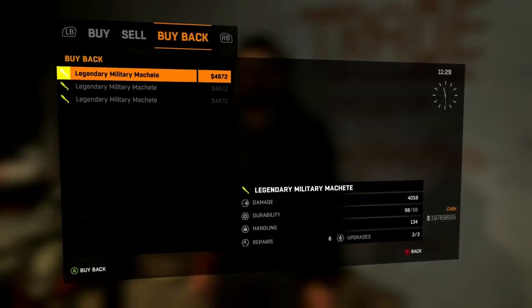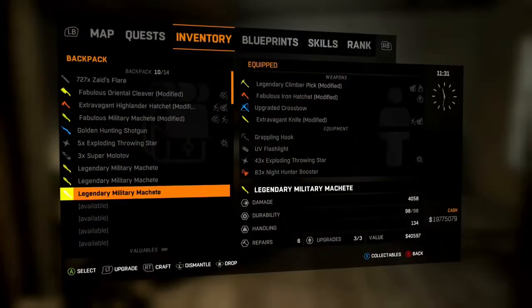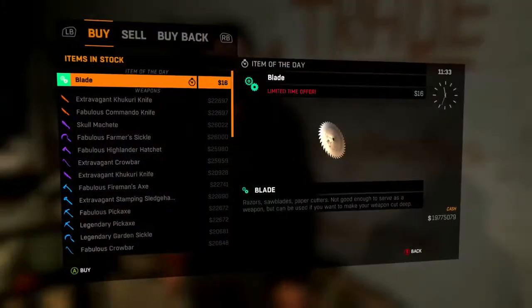Then the thing you've pressed Y to sell all on should go into the buyback of the vendor. So that's pretty much how it works. You press X and A at the same time — both sell buttons — and then a split second after, you press the back button.